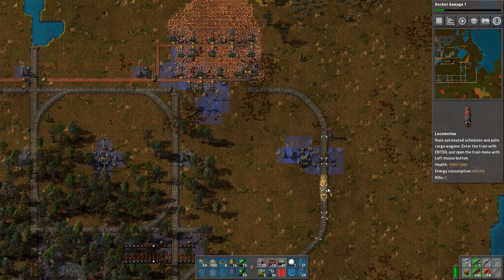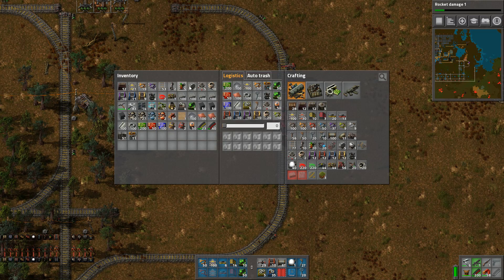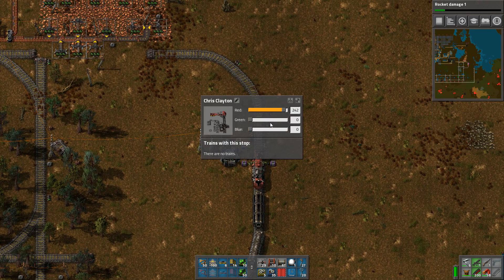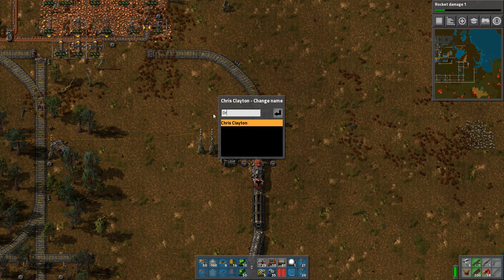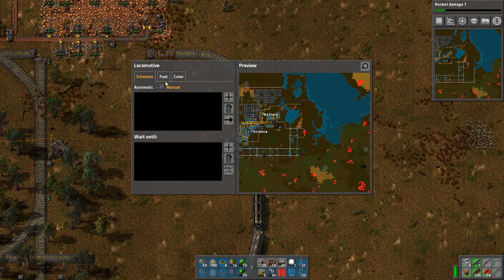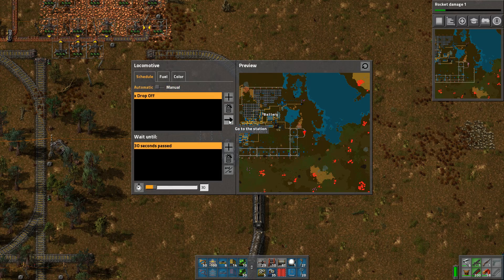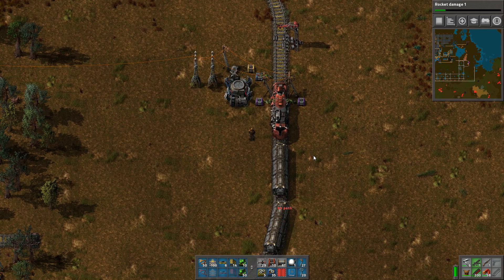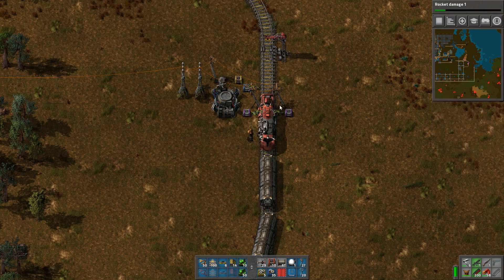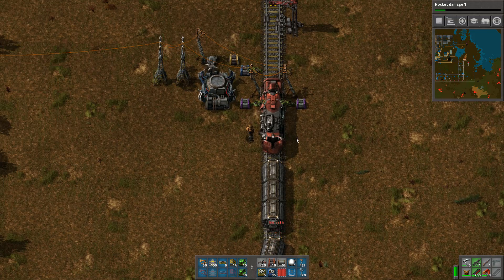Let's put our train back so that we know where it goes. Train to wagon. I think we need to rename this as well — drop off. Some fuel and just go. So that's where it will stay. Why can't it go? Do I have it backward? I might have it backward.